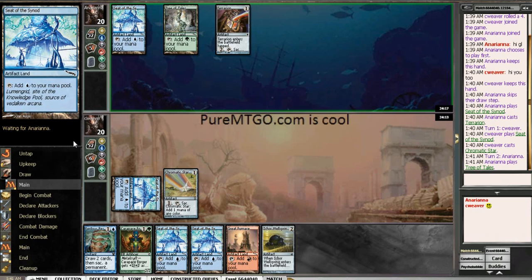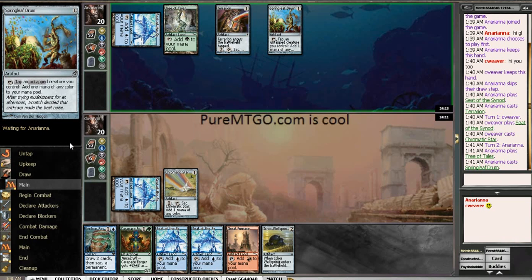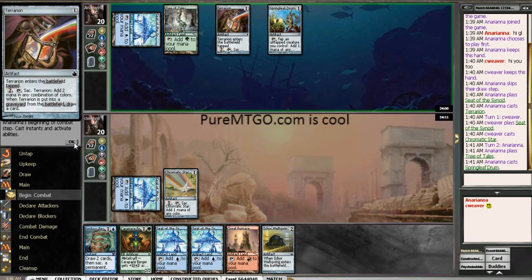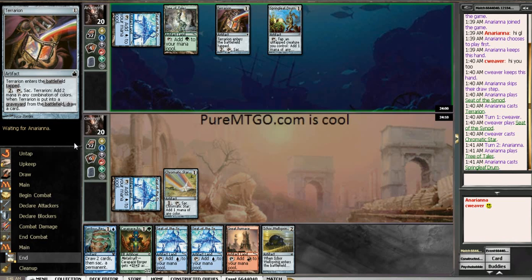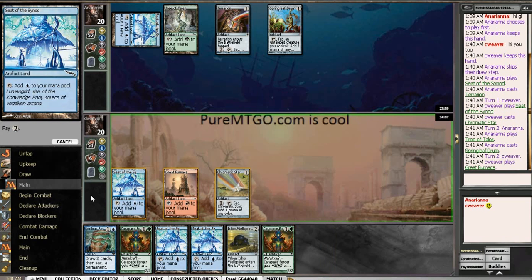I do believe that he currently has better mana than I do as well, although it may not matter if his hand is just a bunch of cantripping artifacts and such. I feel slightly unfavored in mirrors like this where I just don't know the deck well enough, but we'll see how that works out.